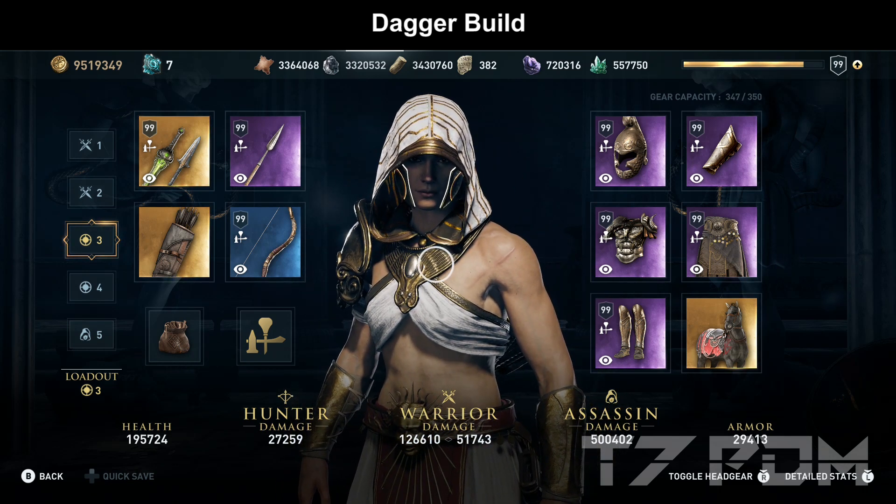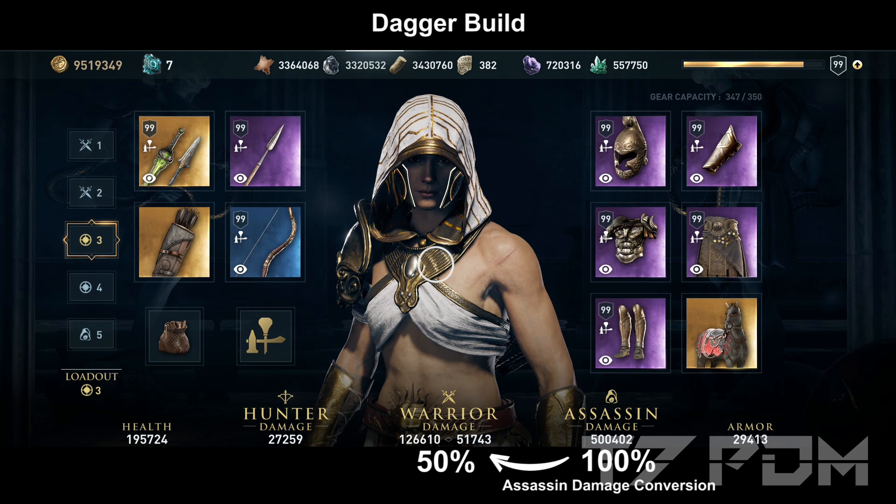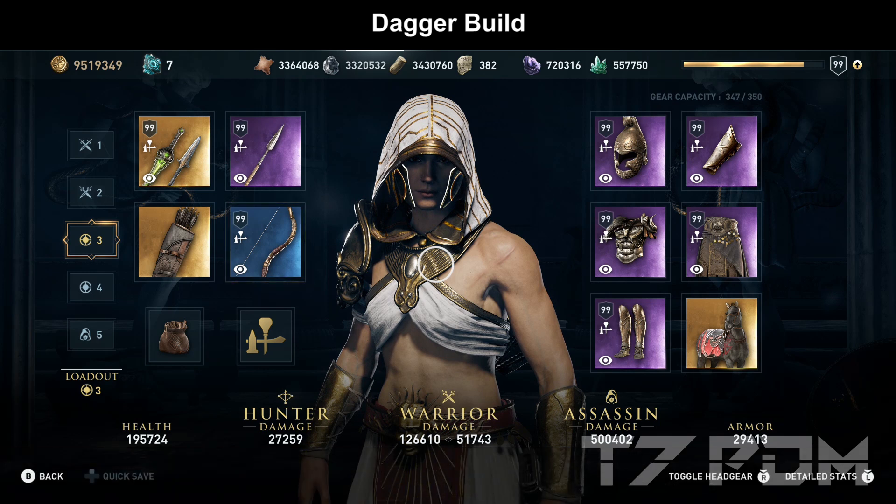We focus this build mainly on assassin damage because assassin damage can be converted to warrior damage as well. When we use the Big Combo to increase warrior damage by a factor of 1.6, we get 80% of our assassin damage converted to warrior damage, and that same 80% is also applied as hunter damage. So almost all the damage we put into assassin damage is transferred to both warrior and hunter damage simultaneously. The Big Combo is the glitched item that adds all its 6,495 DPS to your left melee weapon, and with it you also use warrior damage when you shoot arrows — so you can completely ignore the hunter damage value. Instead, it uses 126,000 warrior damage for your hunter damage.